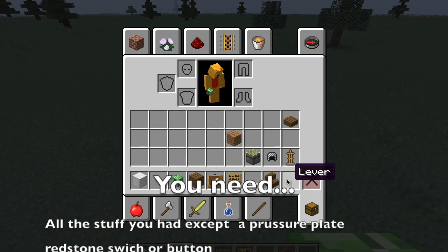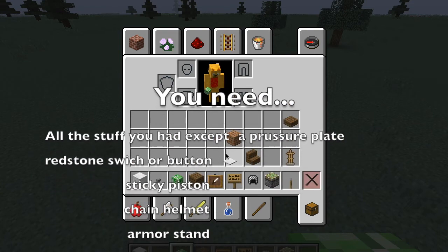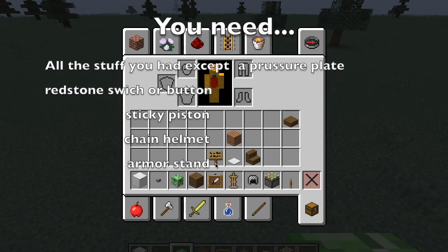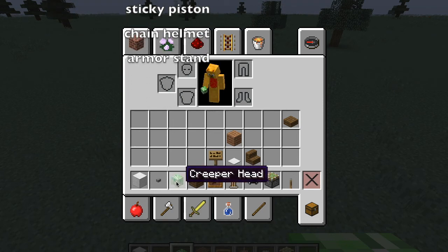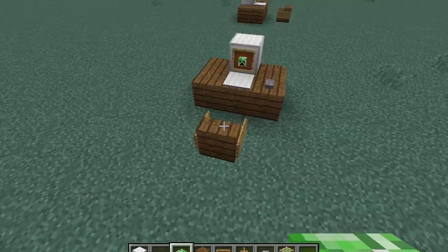For the next one you are going to need a button, a lever or something like that, a sticky piston, a chain helmet, an armor stand, something you want to put inside the computer, and basically the rest of the stuff you had.